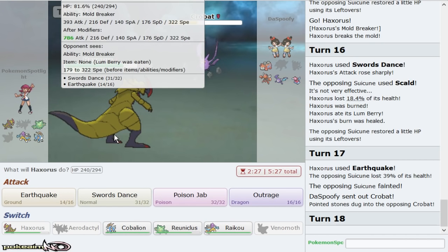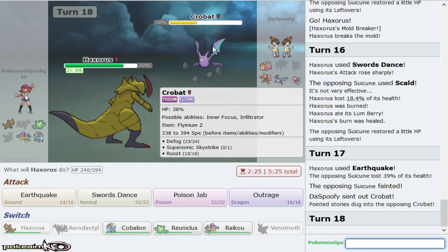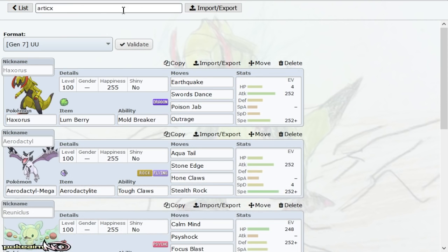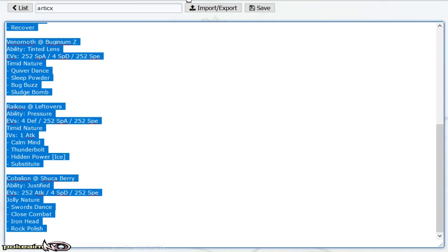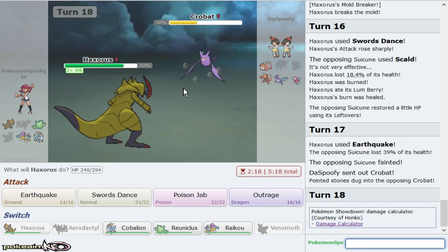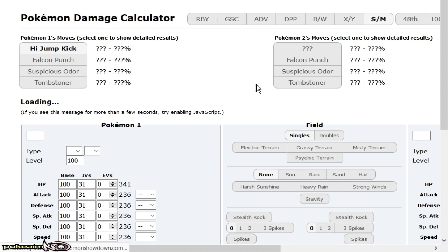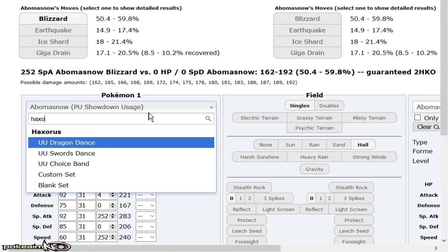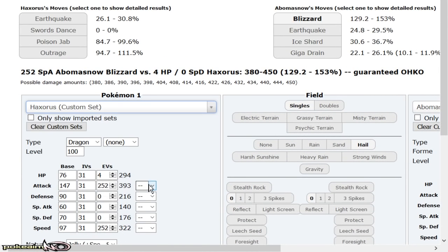I honestly think Poison Jab will knock him out after his Brave Bird recoil, but let me count this real quick. If I can afford to not go for Outrage I will — no, because I can Earthquake through the rest of his team and win.